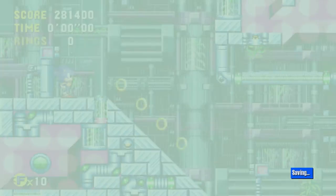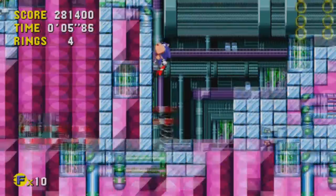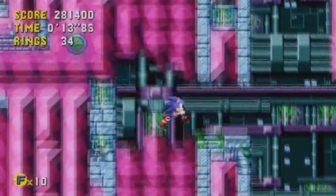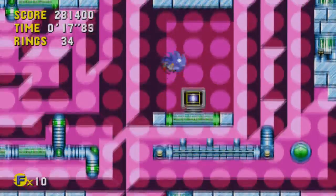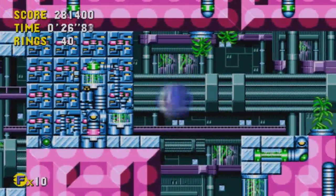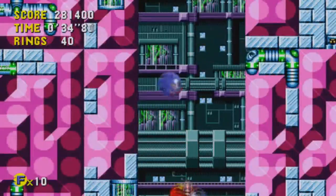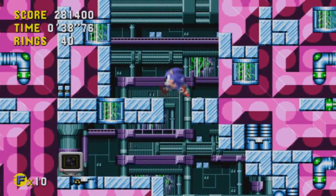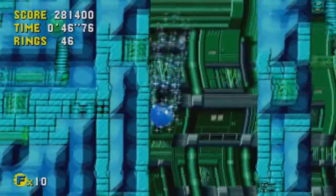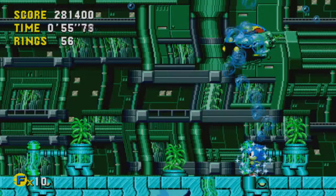What you just heard there was Tidal Tempest's Good Future. And if you listen really closely, it sounds like a donkey honking in the background — it's weird. Fun fact: if you got the bad future in this stage, you would essentially be traveling through a sewerage plant. That's how this stage is themed, and since the boss fight takes place underwater, you're essentially swimming in shit — I'm not gonna sugarcoat it.